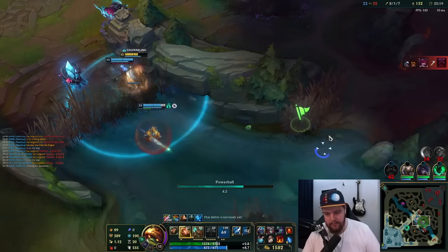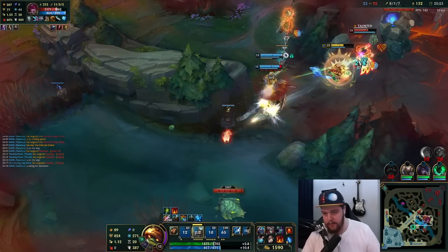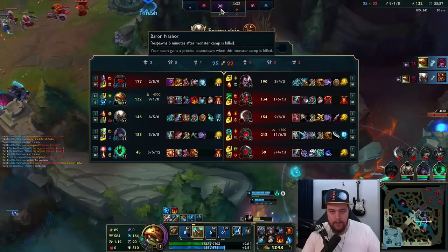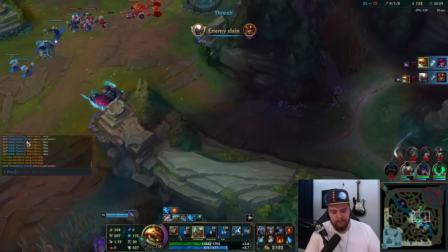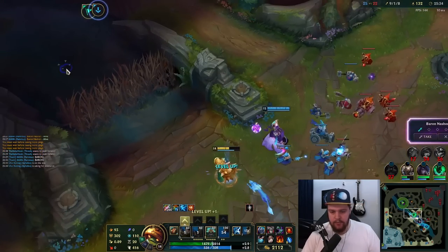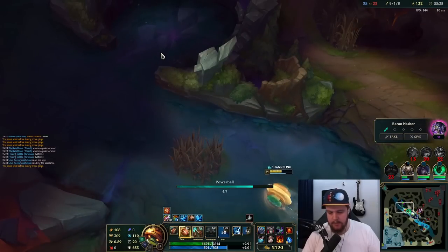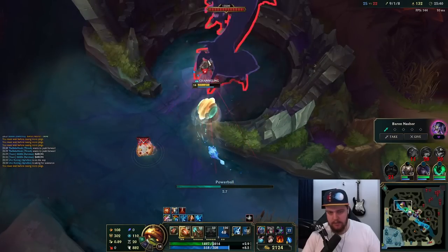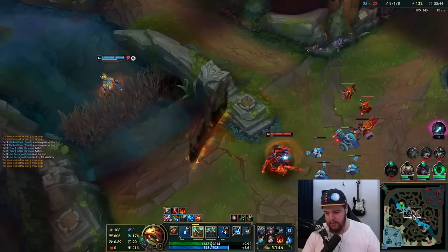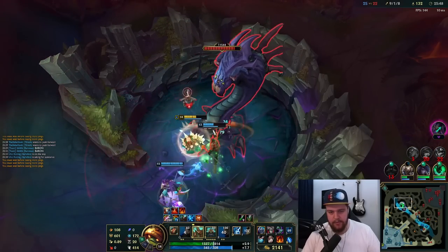Q — auto-attack move towards Xayah. Taunt her right away, she doesn't have Cleanse right now and she just instantly dies. Baron! Do not push mid lane — I swear to god if you push mid here I'm going to be really sad. Aphelios, if you would kindly move up, thank you very much. We just need Aphelios's damage.